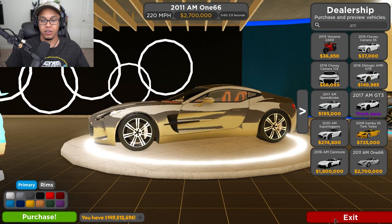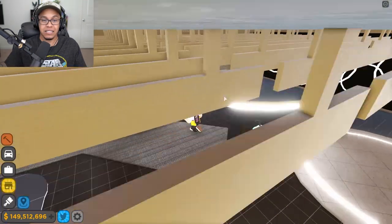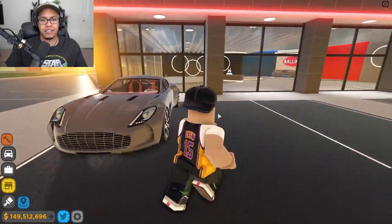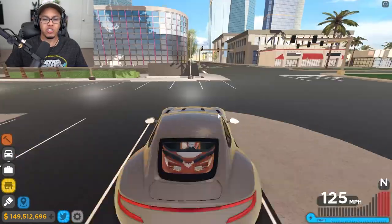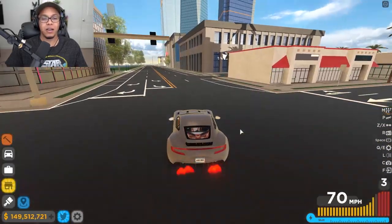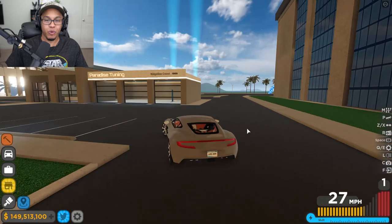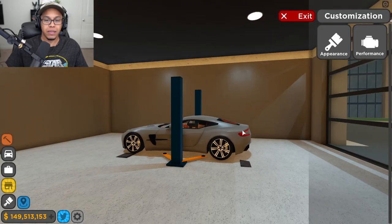I went ahead and bought it in gray because the gray just looks so good on this car. This looks low-key like a James Bond car — I believe the DB9 is the one he used in the James Bond movie. This car is so beautiful. Let's head on over to the upgrade custom shop — Paradise Tuning — and let's upgrade this beautiful thing.